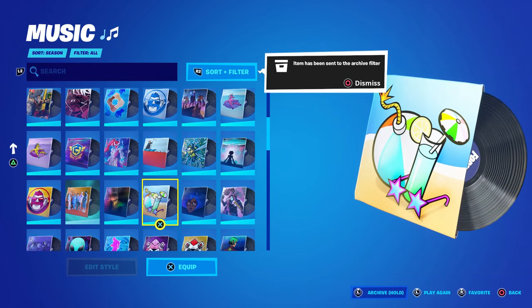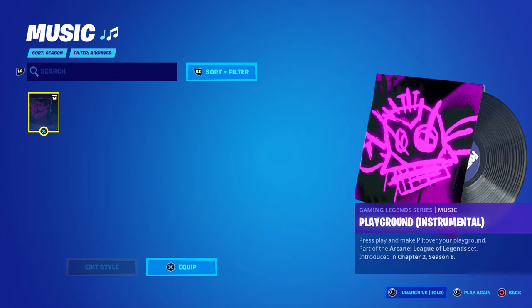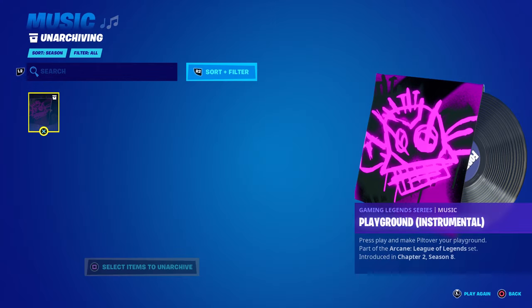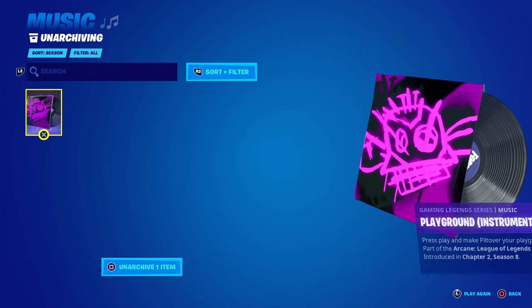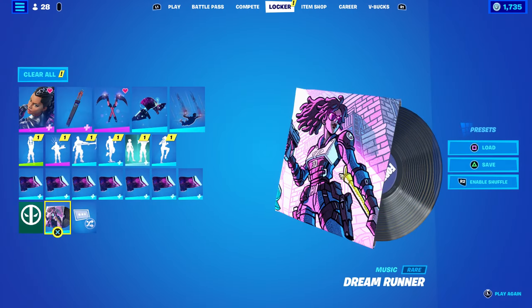So how do you access it once you've archived it? You go to Sort + Filter — I'll hit R2 — and down here is the archived section. It's not really deleted but in a sense it is. If you ever want to bring it back, just hold L again and you can unarchive. Pick which ones you want, hit Square, and now it's back in my locker.